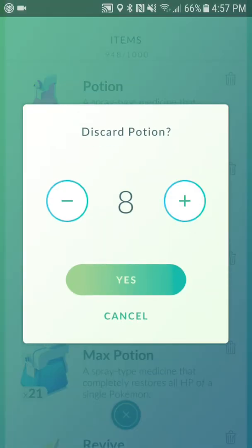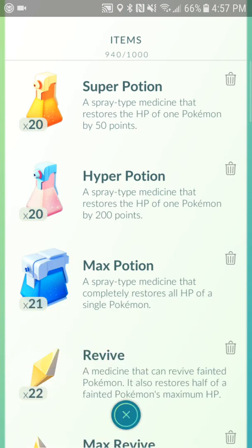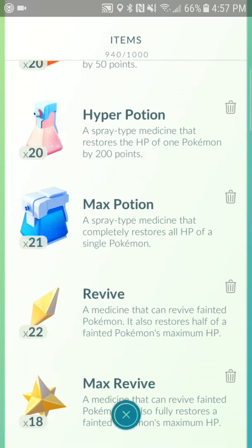Most of all, potions — you definitely want to transfer those, especially if you're up to like 20 super potions, 20 hyper potions, 21 max potions.